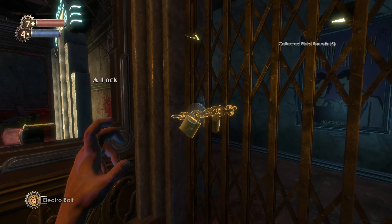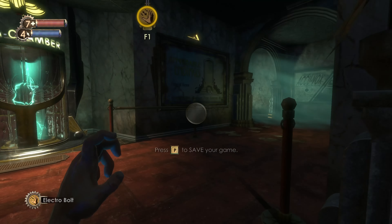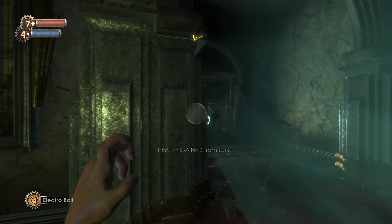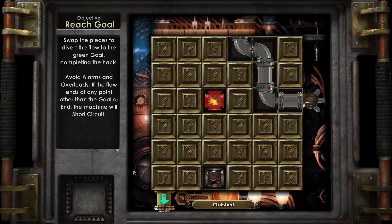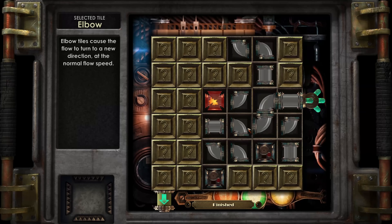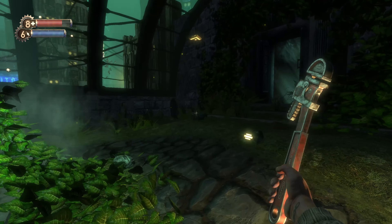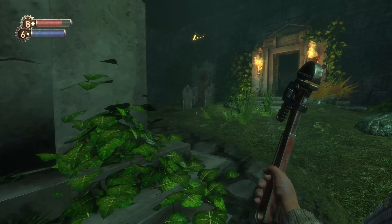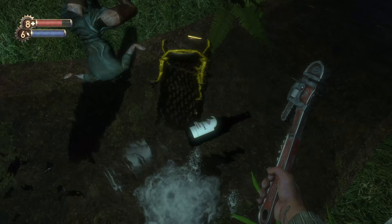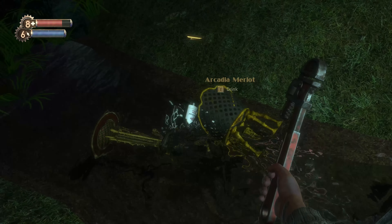That being said, the game is kind of old and it definitely shows its age in some of the gameplay elements. While the different plasmids you can use add variety to the combat, the gameplay doesn't feel great, and the boss battles are pretty underwhelming. The hacking mechanic that you use to open safes and turn enemy turrets into allies also got pretty old pretty quickly. But despite those somewhat small issues, I still enjoyed the game a lot, and I can definitely see why some people consider it to be one of the best games ever made, especially when taking into account that it was released all the way back in 2007. If you haven't played Bioshock before and you think it looks interesting, I'd absolutely recommend it.